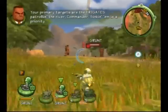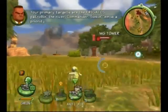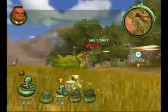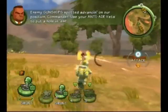Your primary targets are the frigates patrolling the river, Commander. Seek them in priority. Enemy gunships spotted advancing on our position, Commander. Use your anti-air vents to put a hold in them.